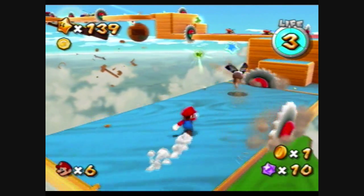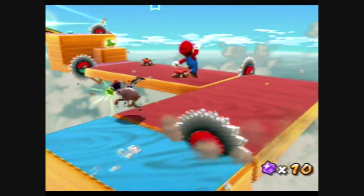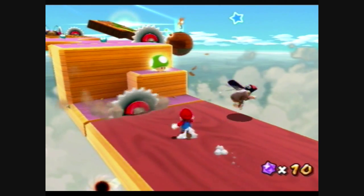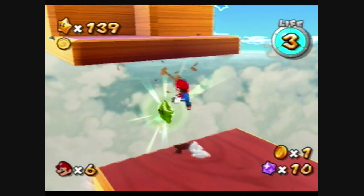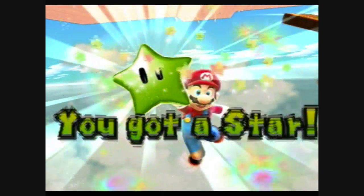And here's the Green Star, right over there. What you want to do is go across these platforms and stop right here, right where the Green Star is, wait for it to fall down, and then jump to get the Green Star. Woohoo!